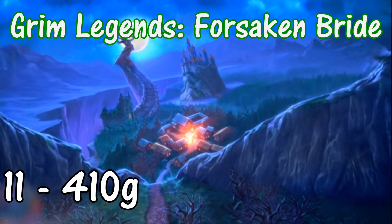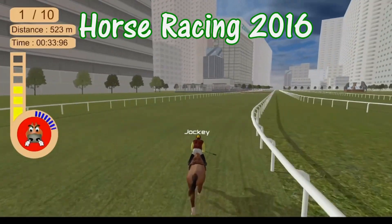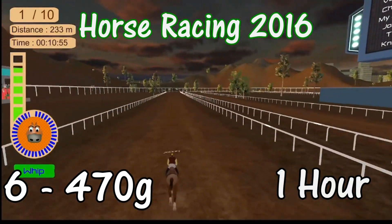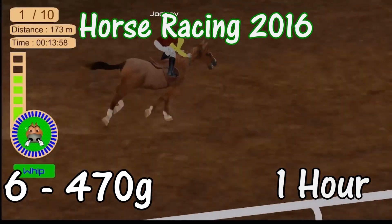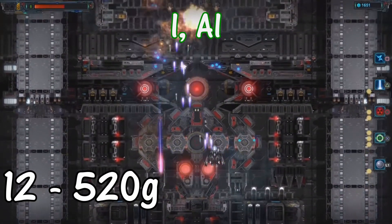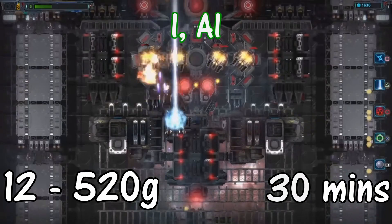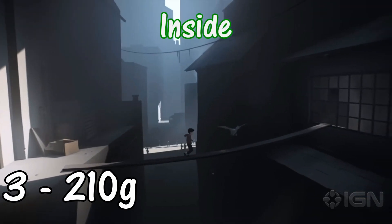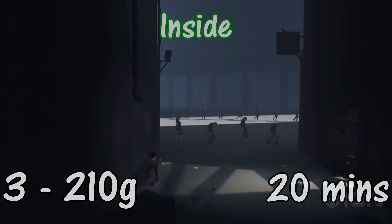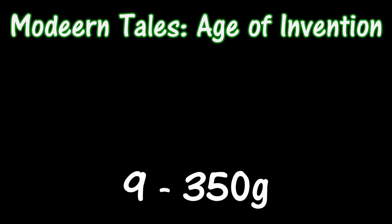Grim Legends: The Forsaken Bride: 11 achievements for 410 gamerscore with no time limit. Horse Racing 2016: 6 achievements for 470 gamerscore, one-hour trial. iAI: 12 achievements for 520 gamerscore, 30-minute trial. Inside: 3 achievements for 210 gamerscore, 20-minute trial. Modern Tales: Age of Invention: 9 achievements for 350 gamerscore.